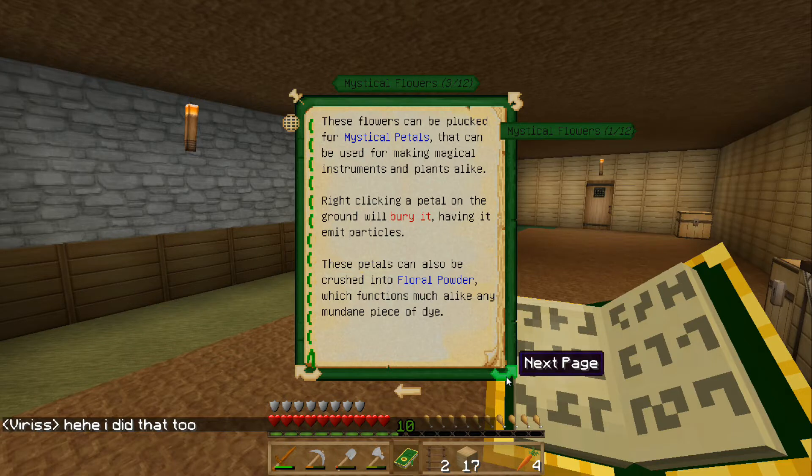The directions in the Lexica Botania book — the arrow for next page and the arrow for share are almost identical, except at a different angle. One's at the top of the page and one's at the bottom. So I just accidentally shared a page. Andrew and Cam were both like, 'Oh yeah, I did that.'